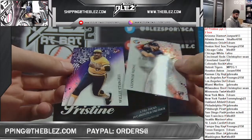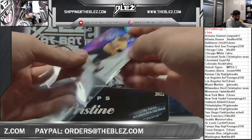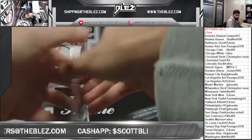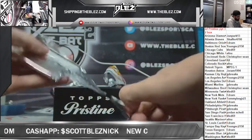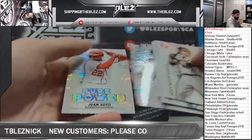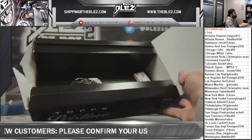Refractor Wong, purple refractor Willie Stargell numbered to 99 for the Pirates. Throw a guess for the last auto if you haven't. Off the back power insert of Soda. That is box one.